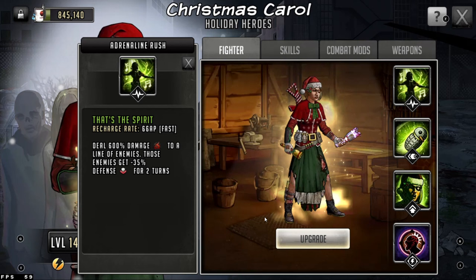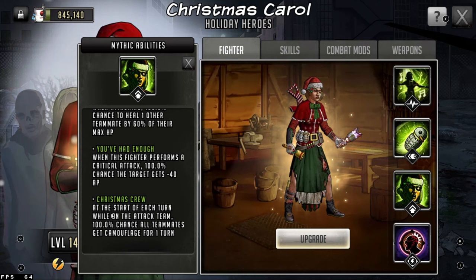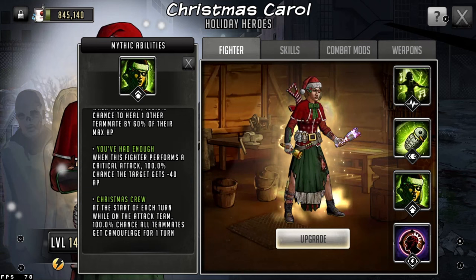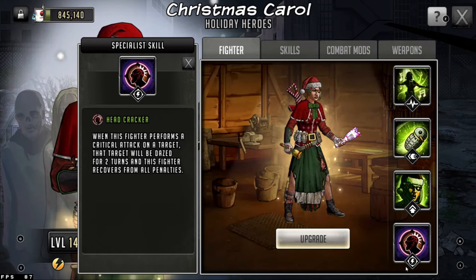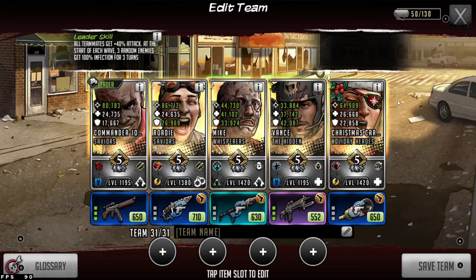Where Carol really shines is that when attacking, there's a 100% chance to heal one other teammate by 60%. At the start of each turn while on the attacking team, she gives each of your teammates camouflage. She can also keep herself alive because when she does a critical attack, she's going to be able to cleanse herself. If you want to go a different route, you don't have to use Carol — if you're not planning on using Rhodey, you can switch it up and put in another toon in Carol's stead, such as Thanksgiving Dayo.